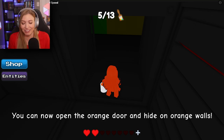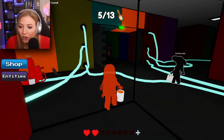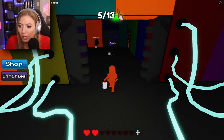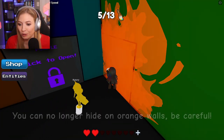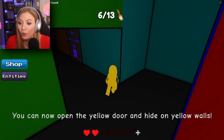Orange door. Where was the orange door? Have I seen an orange door? I don't think it's on this side. There's orange. I see it. I hear bad things happening behind me, but I see it. Orange, and then purple is in here too. You can no longer hide on orange walls, so be careful. But we got yellow, and I know where yellow is. Yellow is on the side.